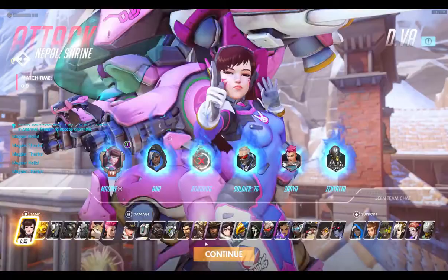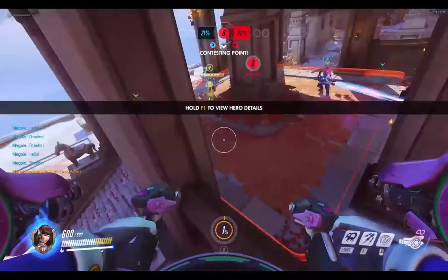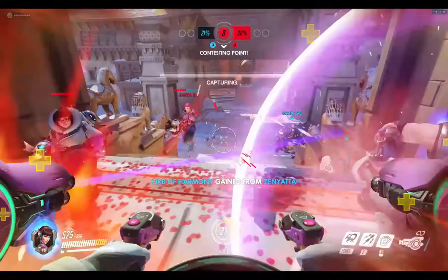I went back in there to change hero. D.Va is the one I main. I got the 'Here Comes a New Challenger' voice line from a loot box, and 'Love D.Va' you already get without a loot box. I don't have any skins, but there are three skins I really want: Black Hat, Officer, and Cruiser. They're really fun.